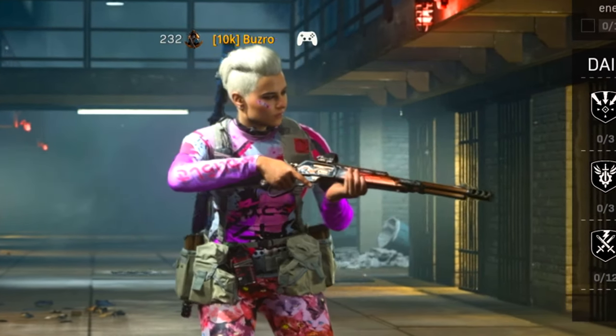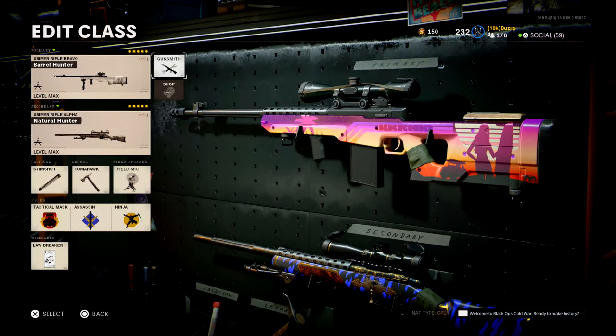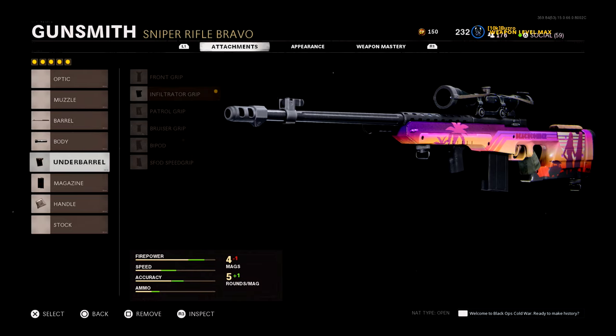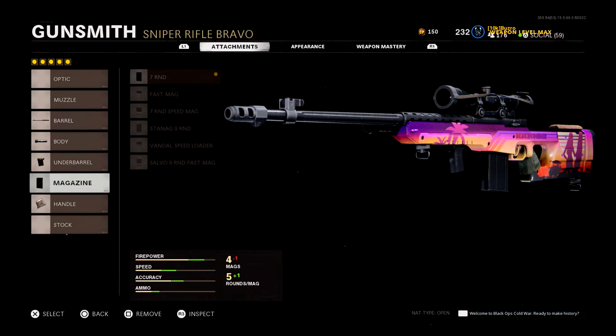Now assuming you have it purchased, let's get into the class setup. First up we have the Tundra. On this I'm using the 28.2 inch Tiger Team Barrel, the Tiger Team Spotlight, an infiltrator grip to help with the movement speed, a 7-round mag and an airborne elastic wrap. Just to note, both of these setups will be in the pinned comment below.